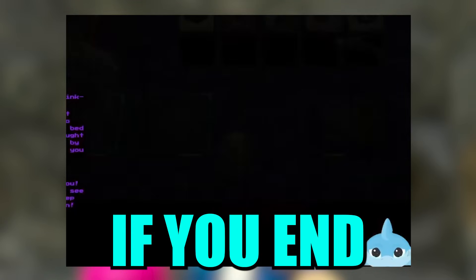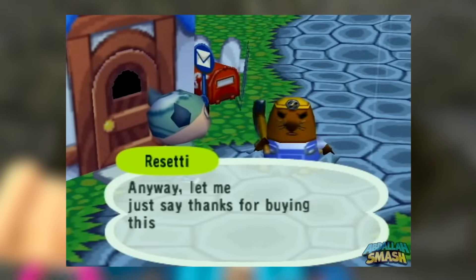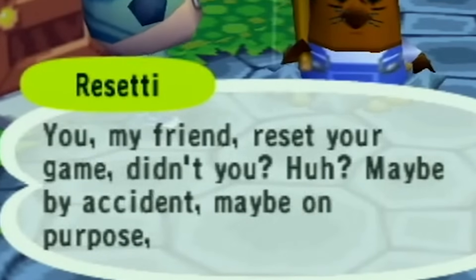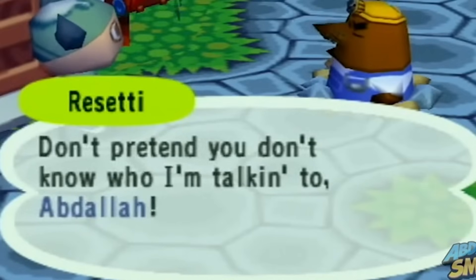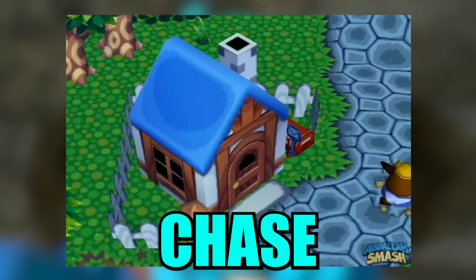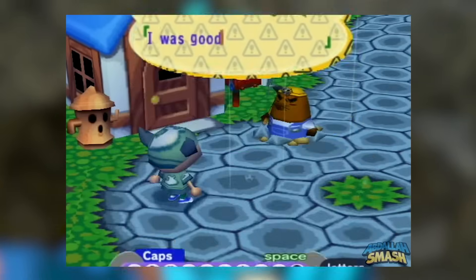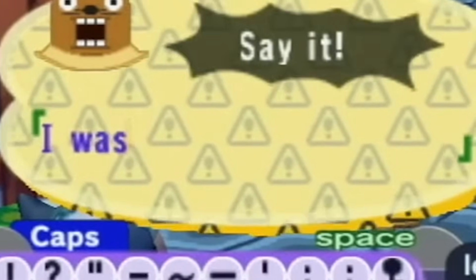Next is Animal Crossing. If you turn off your console without saving, you meet the most obnoxious NPC of all time — Mr. Resetti. The first time, he's actually pretty nice: 'On behalf of everyone at Nintendo, you reset your game, didn't you? Maybe by accident, maybe on purpose.' He explains he doesn't like you resetting without saving. But the more times you do it, the more upset he gets — he even calls out the player by name. If you try to walk away, he yells: 'Unbelievable! What are you doing? Don't make me chase you!' He even makes you write an apology letter and say 'I was bad' — the only way to proceed through the game. That's hilarious.